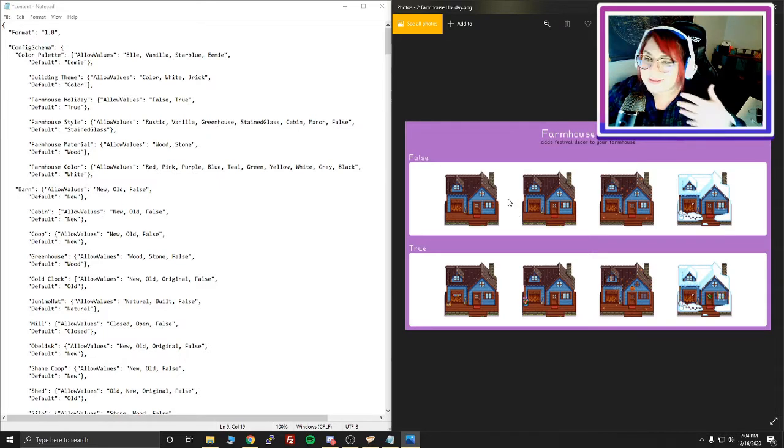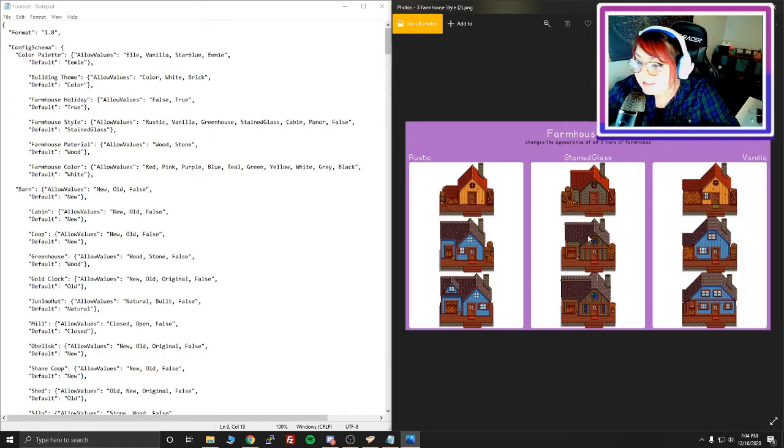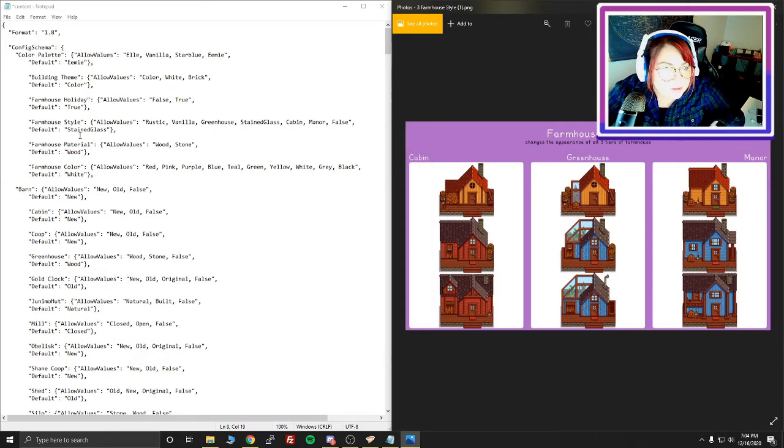Next up is farmhouse holidays — you can set whether you want farmhouse holidays or not. I want decor, so that stays true. You can also choose the style: cabin, greenhouse, manor, rustic, stained glass — which is what I chose — or vanilla, which just means the original artwork of the game. Let's do the greenhouse style for the farmhouse. We delete the current value and type in 'greenhouse', making sure there are no extra spaces or unnecessary capitalization, because that's really important when editing script.